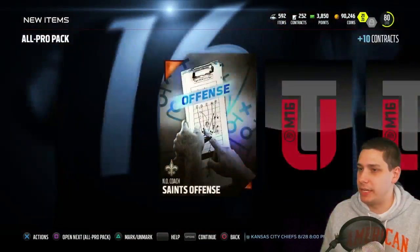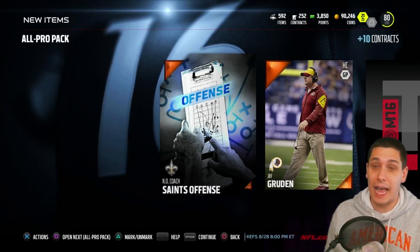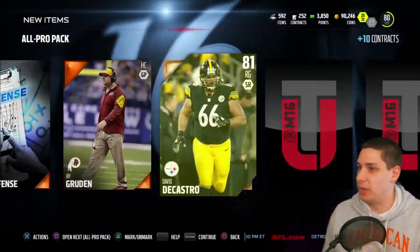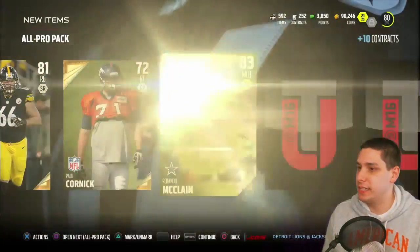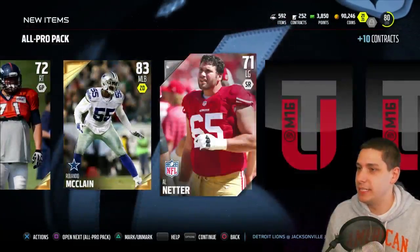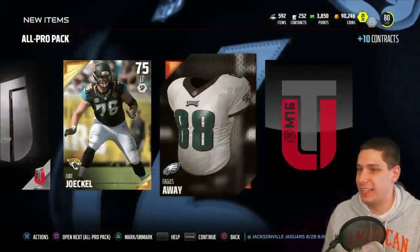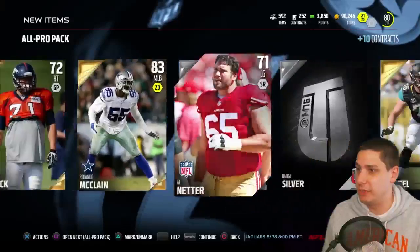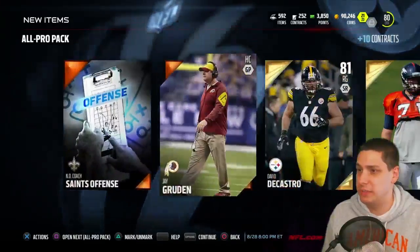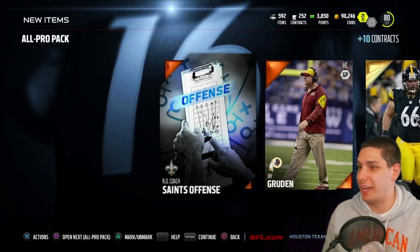Wish me some better luck here. Saints playbook — that's actually one of the more expensive playbooks right now, and it's the one I use, so that's nice. David DeCastro, Paul Kornick, Rolando McClain, silver badge, Luke Jokel. These are not good so far guys. These all pro packs are not looking good — we've got nothing of much value. I think the Saints playbook might be the most expensive thing in here, going for like 4k right now. We still got four more to go.